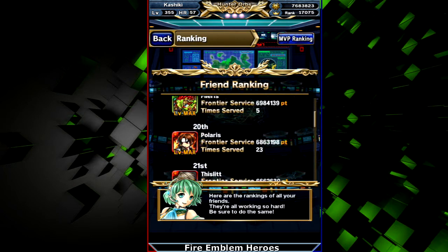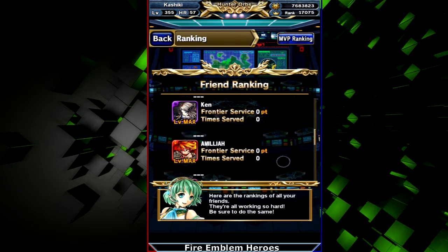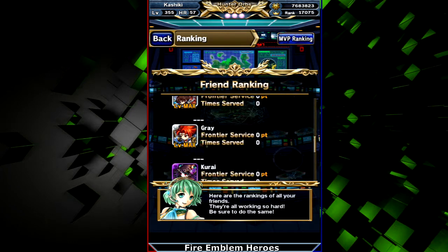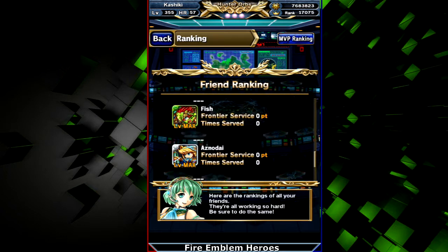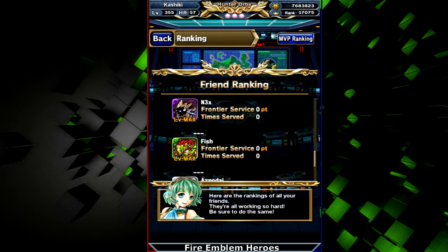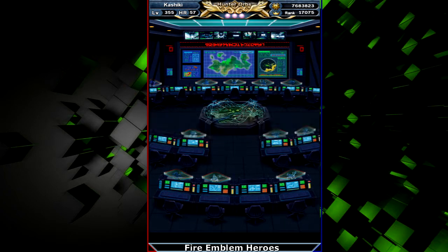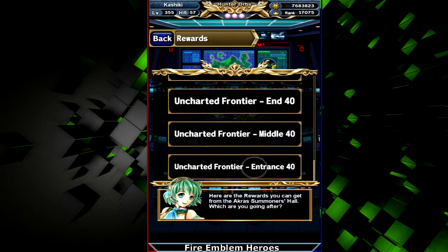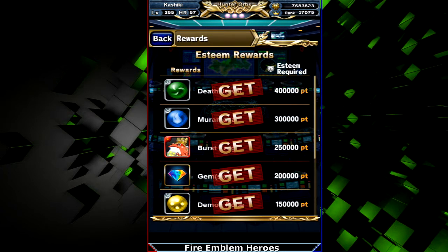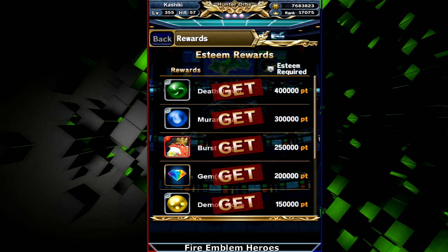For the entrance rewards, if you manage to clear and get a certain amount of points you get burst frogs, two metal keys — you get a lot of stuff. The main thing from doing Frontier Hunter is a bunch of burst frogs and around 15 gems every season. Don't feel bad if you can't get everything, because as you can see even I couldn't get that one — it's really high.